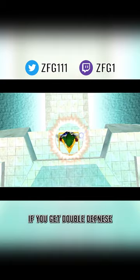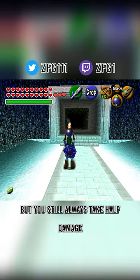If you get double defense, the white outline will only go over the first 20 hearts, but you'll still always take half damage no matter how many hearts you have.